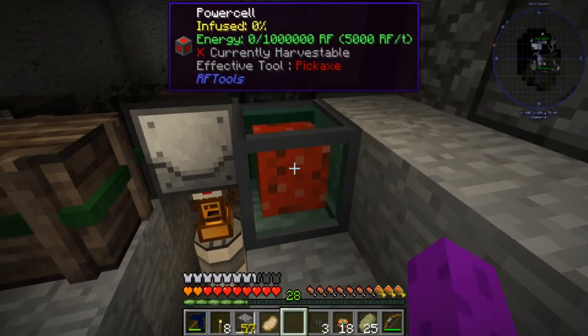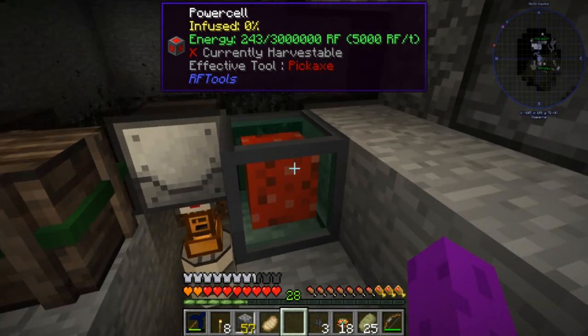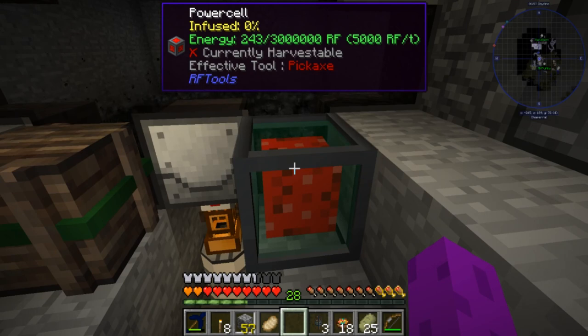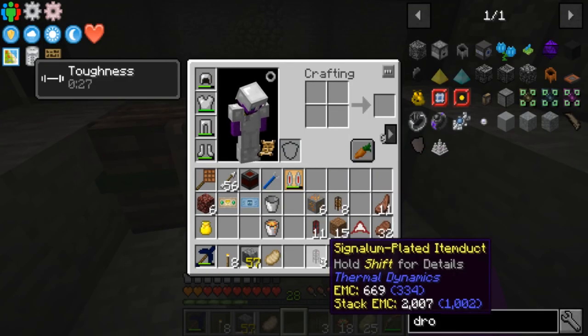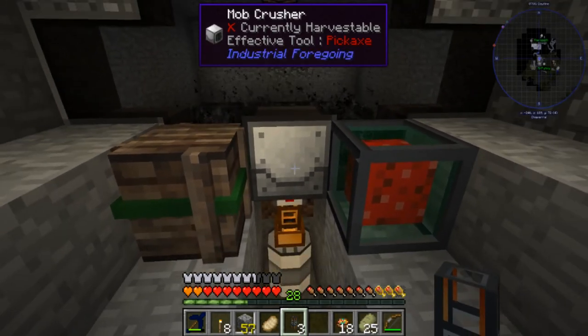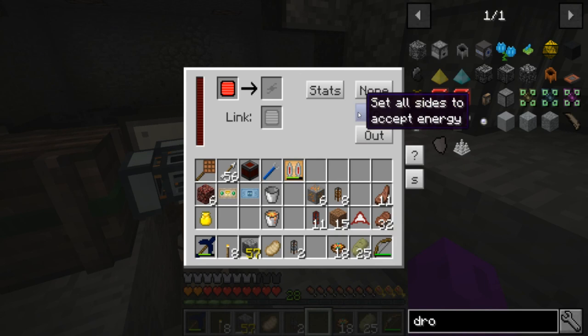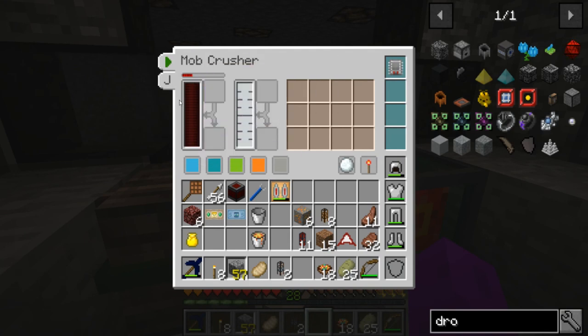We need power, so we'll put a power cell down here. I've already linked this to the one in the nether. It's actually got a lot less power in it than I was hoping for, so we're going to have to go check that out — we might just need more magmatic dynamos. I can do that later off camera. Now we're going to hook all this stuff up with a signatum plated item duct, which is going to go right here. We'll change this to out. It's empty now, which is not great. I've got a little bit of power here. This is not working out the way I'd hoped.